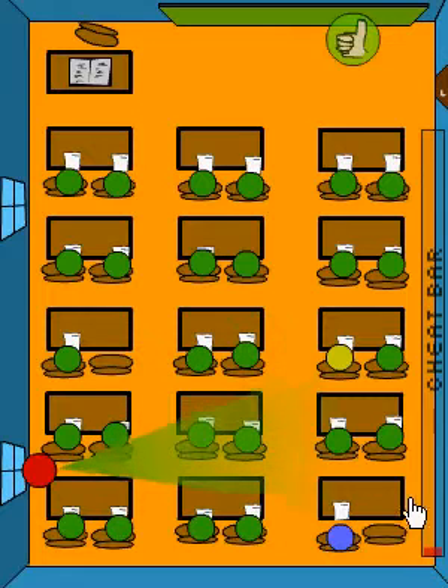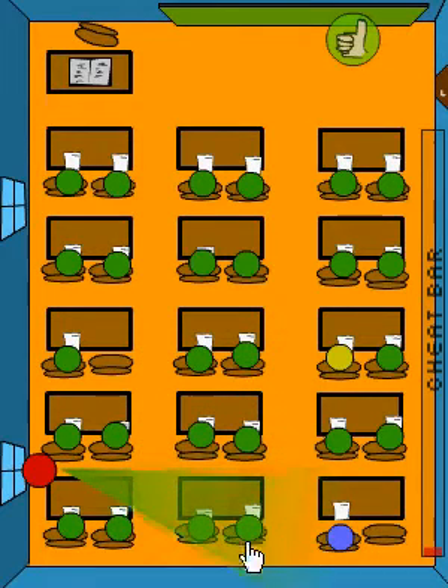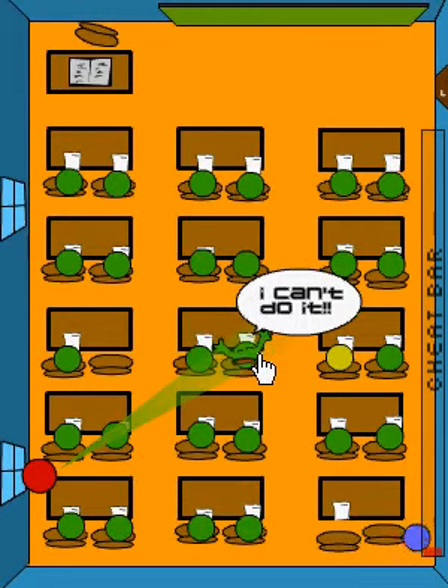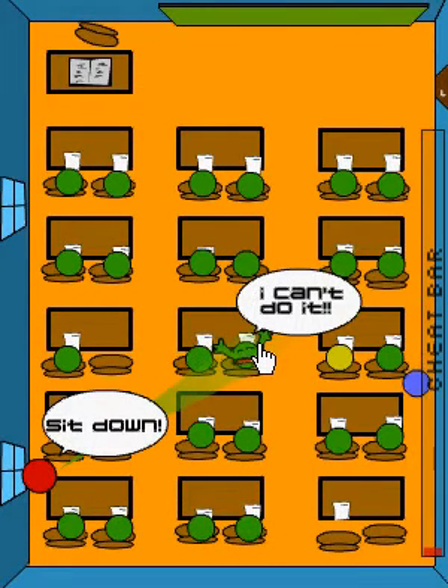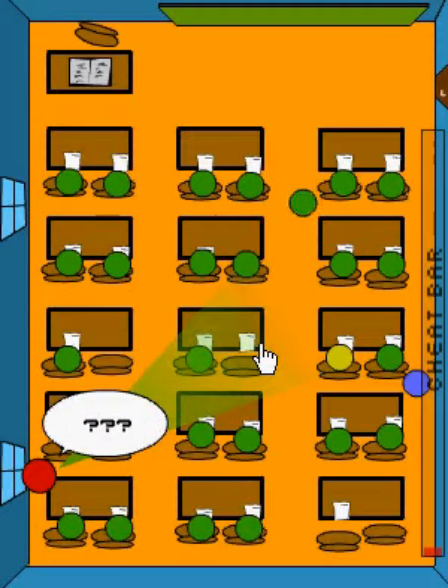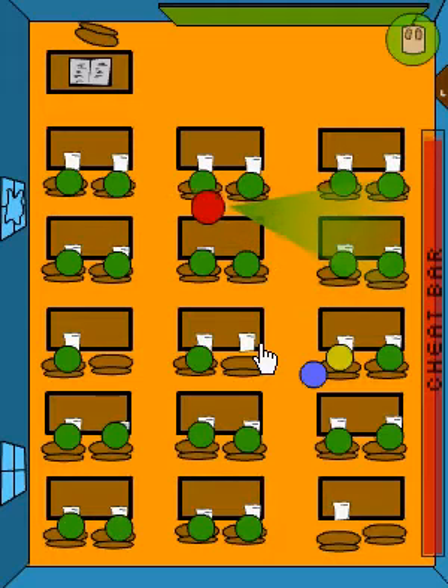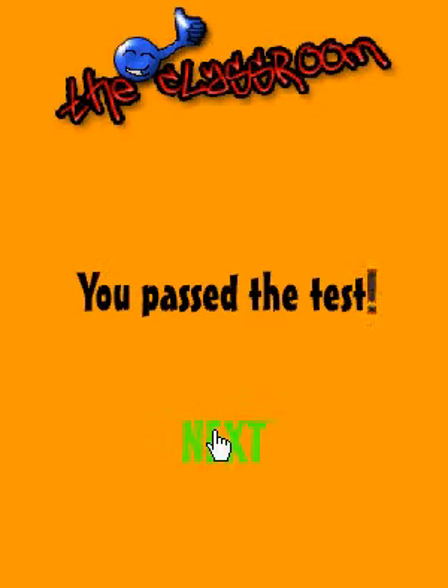Level four — this one's a little hard. You have to wait in your seat a little bit. This guy will say 'I can't do it.' Just wait, he'll say it again. Then go around this way, and stay here until she does the triple question mark and moves around. Just keep cheating, then sprint back to your seat. And you're done.